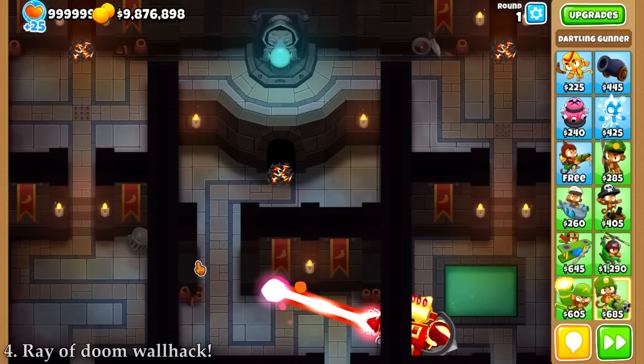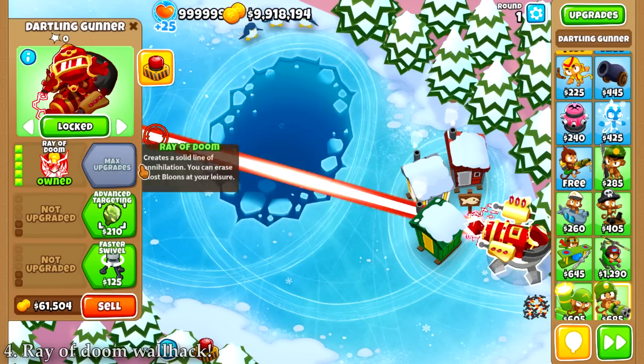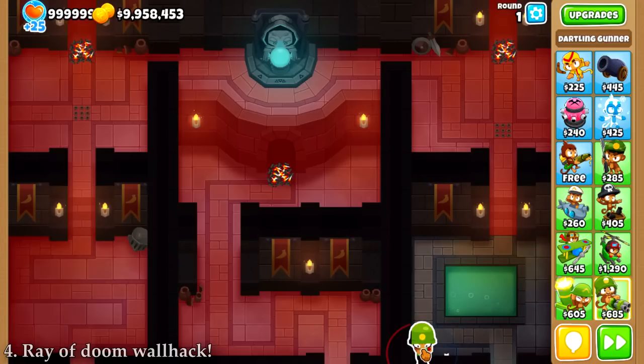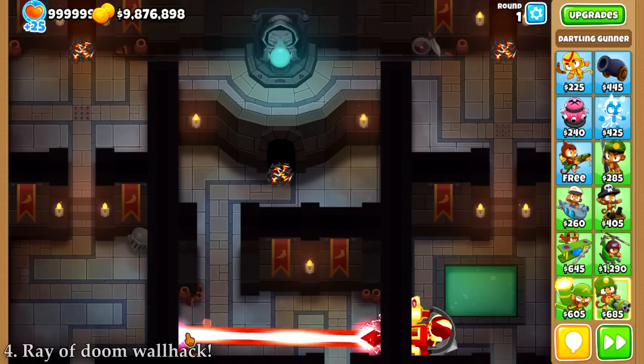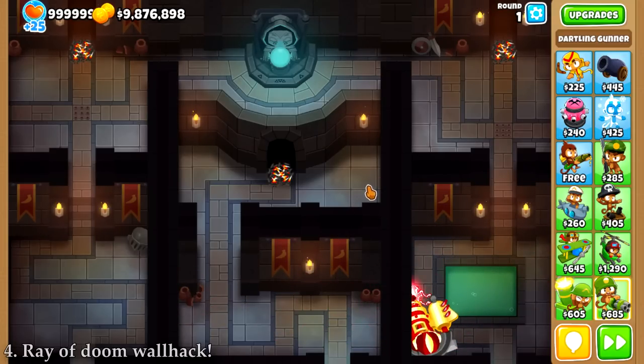It's possible to make the Ray of Doom shoot through walls. The Ray of Doom can already shoot through some obstacles, but not all of them. What you need to do is place the Dartling Gunner close to the obstacle, then upgrade it into the Ray of Doom, and if the obstacle is thin enough, the Ray of Doom will stick through, and the beam will go through. Another opportunity for a challenge.